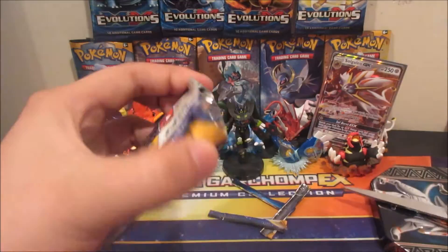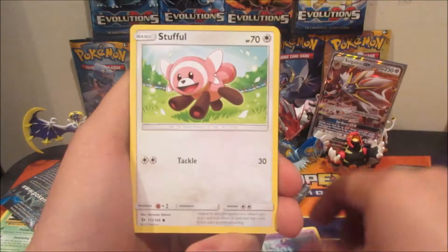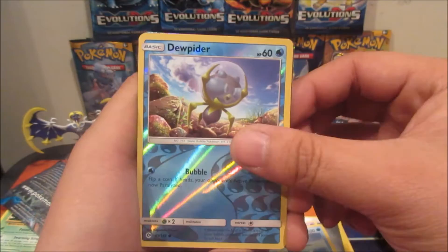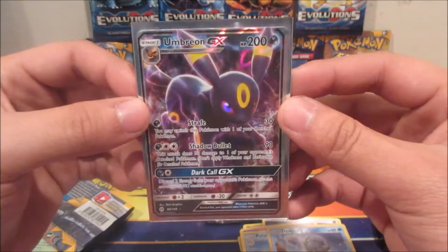Last pack from this tin — hopefully we get something good. It gets me confused when you pull random packs and it's three-and-two then four-and-two. Anyway, we got Hypno, Poke Ball, Pelipper, Dewpider, and an Umbreon GX! Coming in on the last pack — Umbreon GX. I don't have this one yet, so it's a really nice pull.